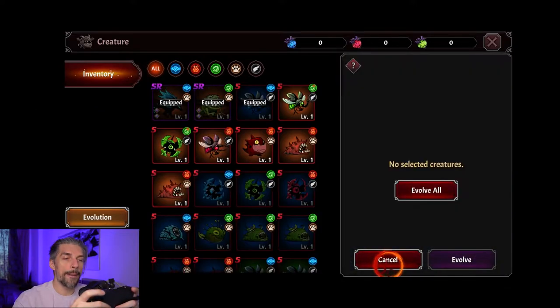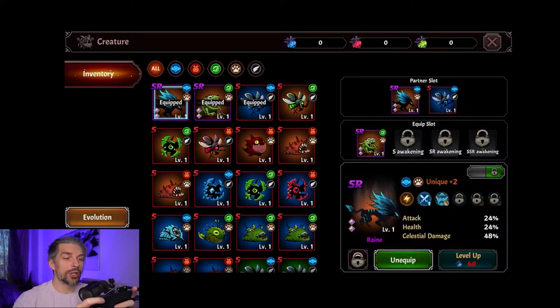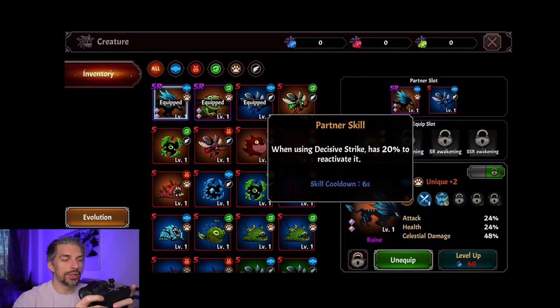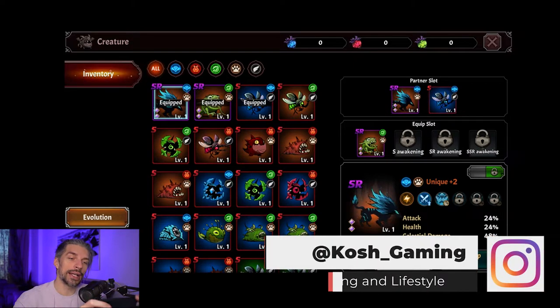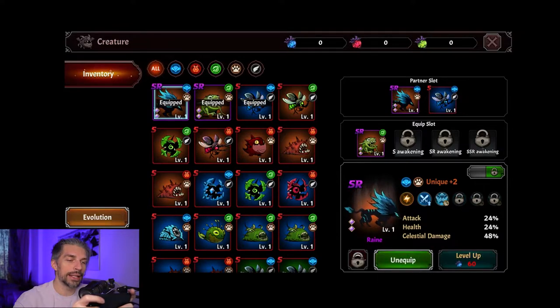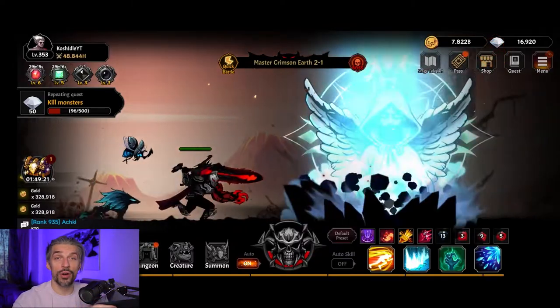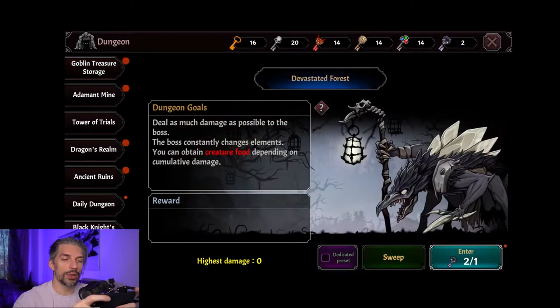You really need to make sure you're evolving the right creature — the ones you actually want — otherwise you might waste a lot of resources. When creatures are equipped they use their partner skills that make your stuff better, but when placed in the equip slot they give flat bonuses like attack, health, and nature damage. Overall those bonuses are pretty cool.